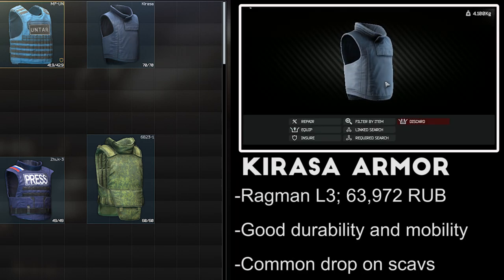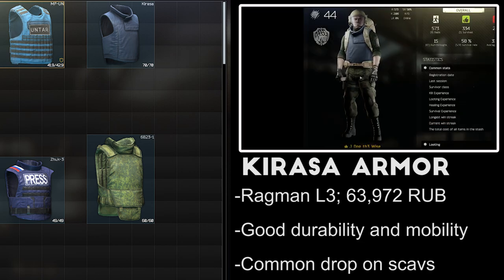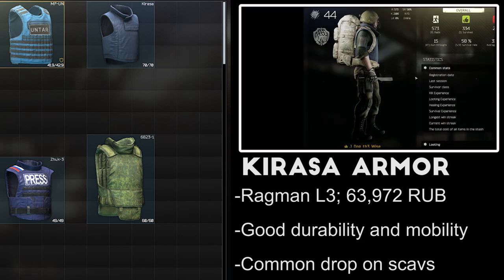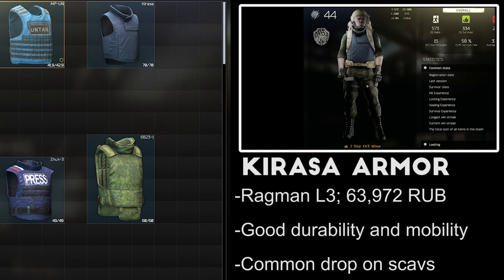The Karasa armor is available from Level 2 Ragman for a trade of 3 coffee, 3 Tarkola, and 3 energy drinks, or at Level 3 Ragman for 63,000 rubles. The Karasa has the highest durability of the Level 3 armors, good mobility stats, and a pretty decent 8% reduction to movement speed. It protects both the chest and stomach, and the two downsides are its poor repair rate and somewhat high price tag for a Level 3 vest. It's a good armor to use, but not the most cost effective to buy.